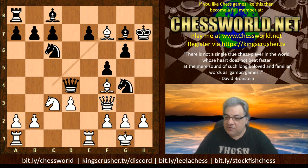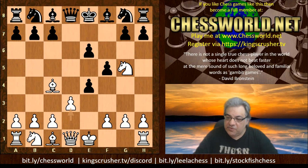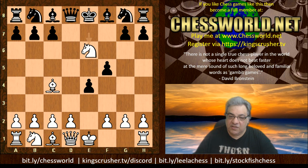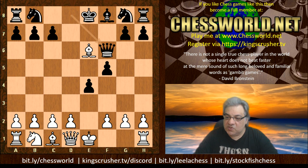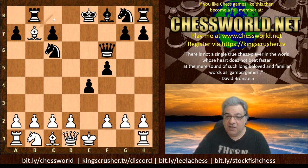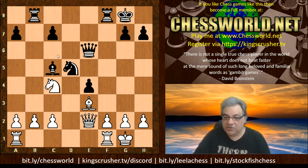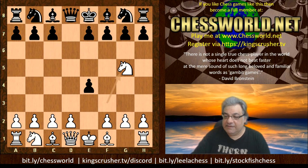Let's recap that sequence in the f5 clinging-on variation: Ng5 f5 Bc4. We looked at Ngh6 and e6. I mentioned d3, but you can also play Nxe6 here, which works quite well. After Bc8, you're getting an advantage as well — the light-square bishop is doing damage and you've got a very nice position. You can consolidate with accurate play and neutralize black's counterplay. So f5 is really a move to lick your lips at.